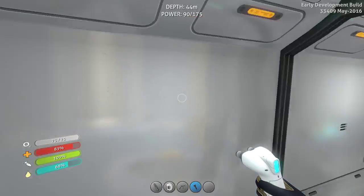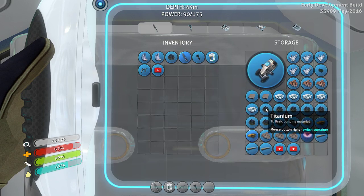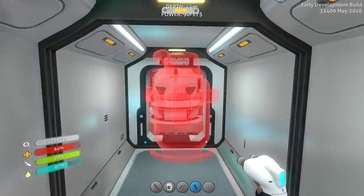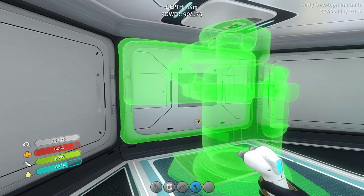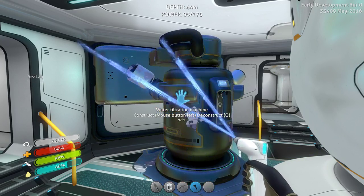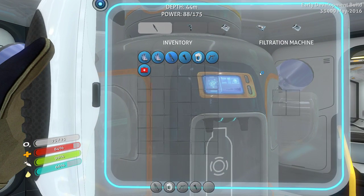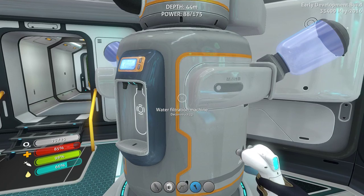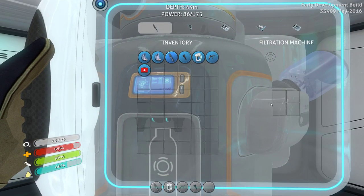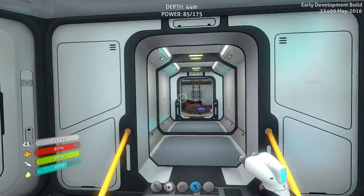Water filtration — just two titanium? Seriously, that's it? Does it need to be on the wall or in the middle? Oh, it goes on the wall! Let's put it right here — yeah, right there. You can still walk by. It is now processing water — water is at 1% and salt is at 2%. The salt and water will build up and I can pick them up. Fucking awesome!